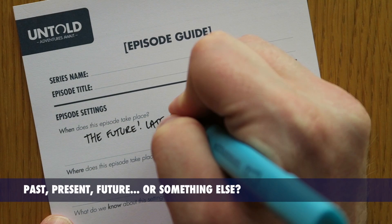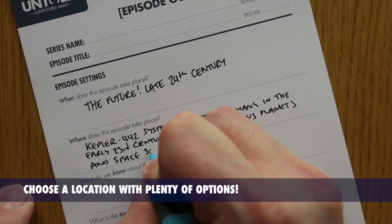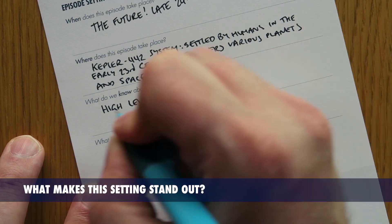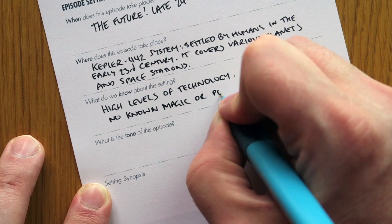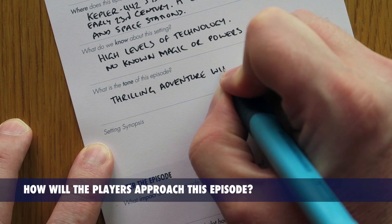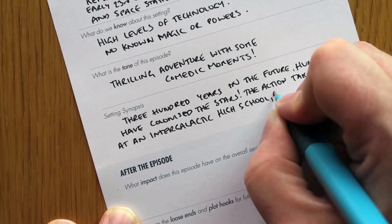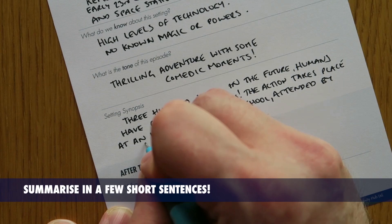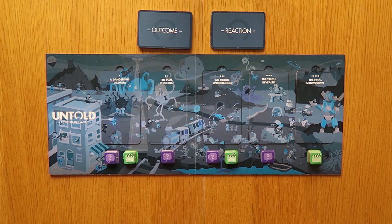When and where the episode takes place is straightforward — you need to agree on a time period at least, though you can be more specific if you wish. The location is the overall backdrop for the episode and should be somewhere where you could think up multiple locations for scenes to occur. What we know about this setting sets the ground rules for what is possible: are there superpowers, can people do magic, is there anything unusual? Tone is probably the most important thing to decide together — it determines the feel of the episode, so decide whether you're going for dark and gritty, light and fun, or somewhere in between. Once you've answered all four questions, complete the setting synopsis to summarize the episode in a couple of sentences, as if you were pitching it to someone. Then give your show a name and you're ready to go.